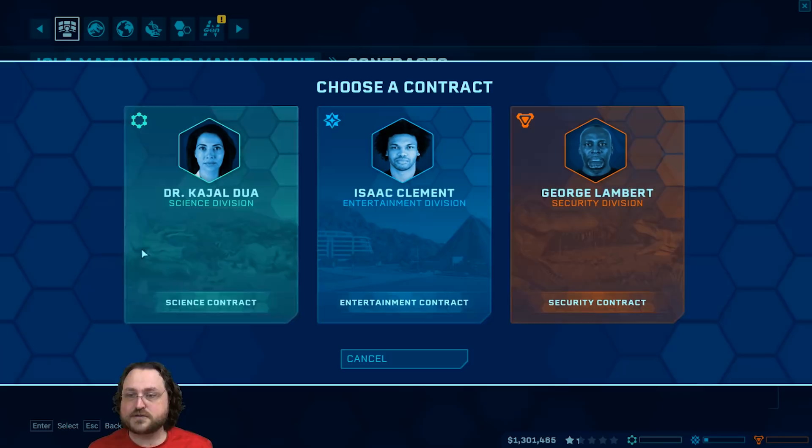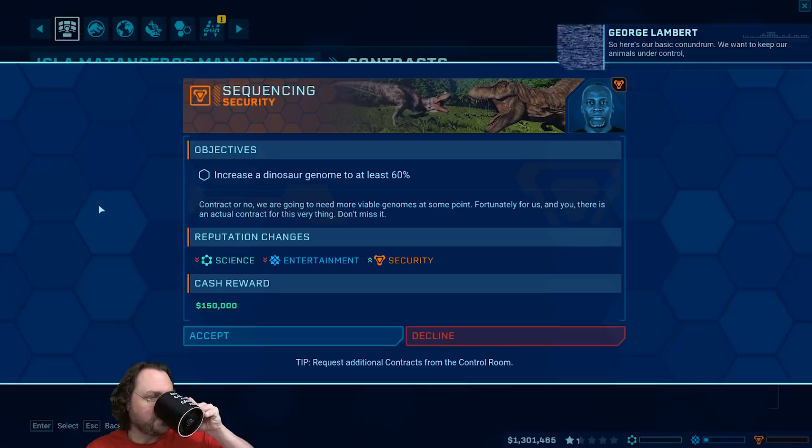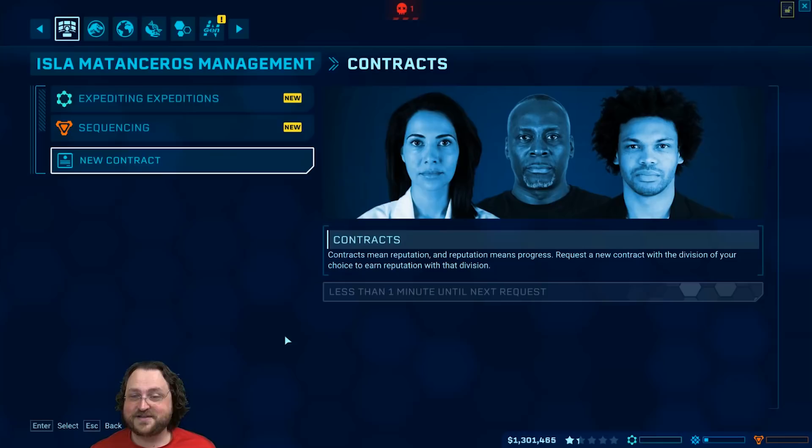Let's throw in a security division contract at the same time. This is Lambert, head of security. Our basic conundrum: we want to keep our animals under control while simultaneously encouraging instinctive behaviors. Everyone's fear is having these animals running free and loose in the park, but we can't exploit them globally without taking some chances. There's a cooldown - we have to wait before requesting another one. I think you can have up to three contracts going at a time.